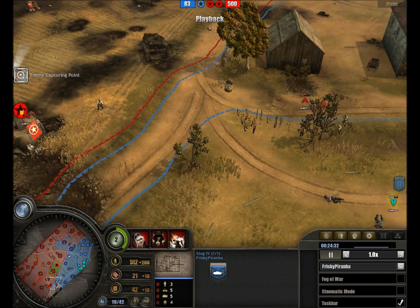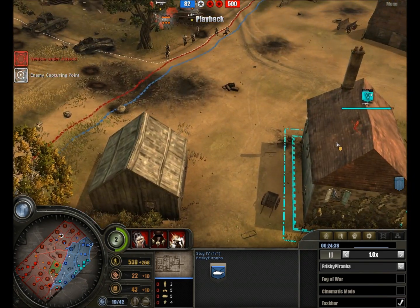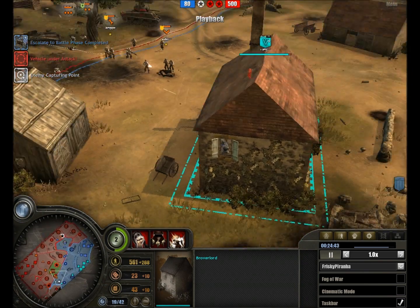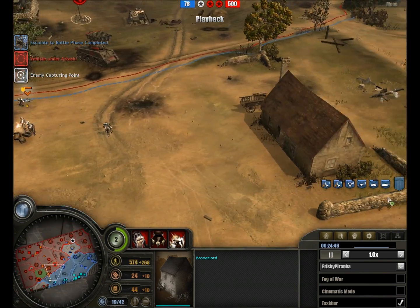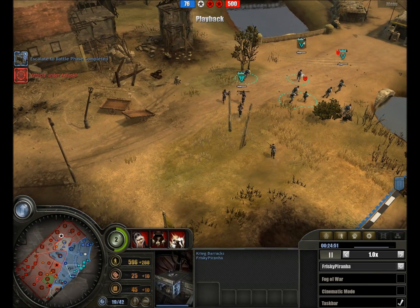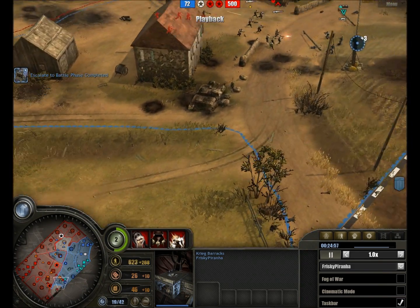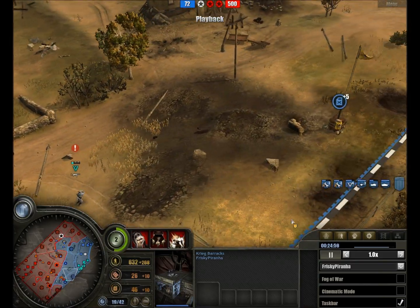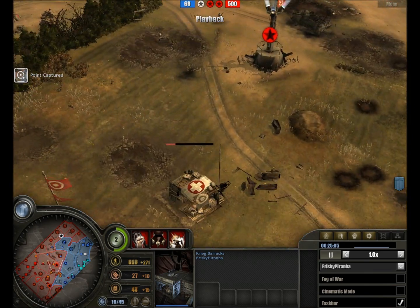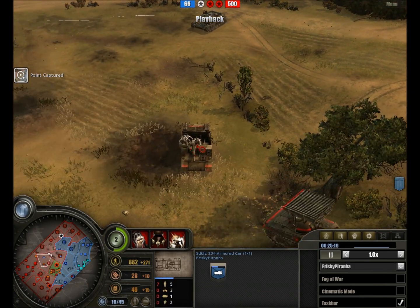The StuG 4 is not supporting the main efforts right here, which is a bit unfortunate. Not entirely sure why these Volksgrenadiers have not been placed inside the building — coming under quite a bit of fire. Looks like the Medic bunker is now lost. Large German infantry force hanging about there and retreating. Not entirely sure what he is saving resources together for. A Nebelwerfer could certainly have been of help, instead of just throwing out Pumas and StuGs without infantry support.